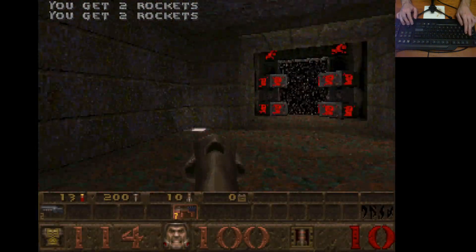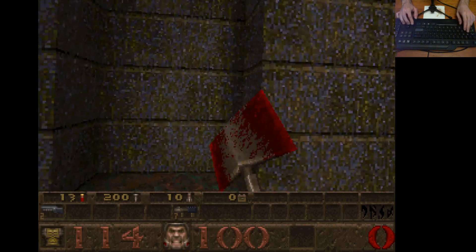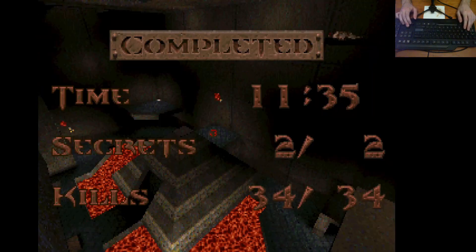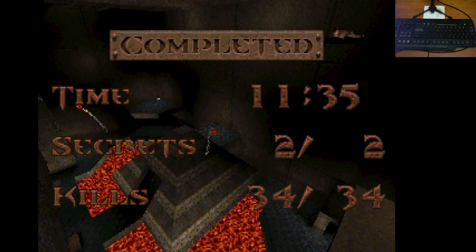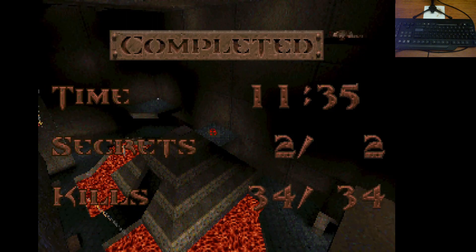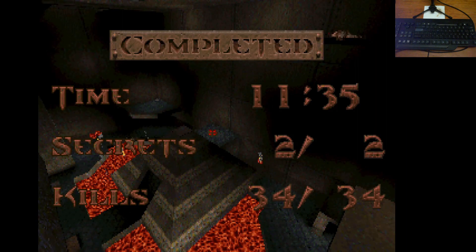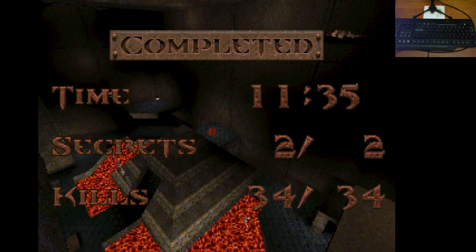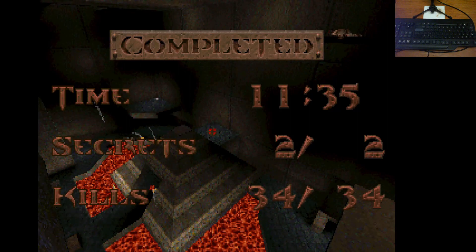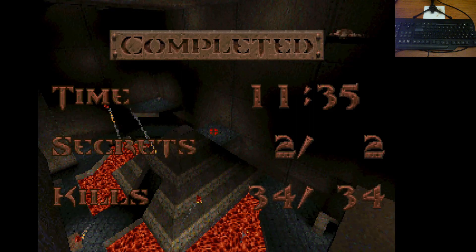I apologize for the slow and tediousness of this. The final secret is here - it's in a little depression. There we go. That is Ziggurat Vertigo - shotgun start, Nightmare, keyboard controls only, 100% kills and secrets. Bloody difficult. Required very careful planning. But hey, it's possible. I will continue episode one doing a shotgun start, but this may be quite the challenge. I don't think Quake is meant to be played this way, so if I go on to do episodes two and three I'm probably just going to do it continuous. If it's not really a thing then why torture myself? Anyway, hope you enjoyed. Peace.